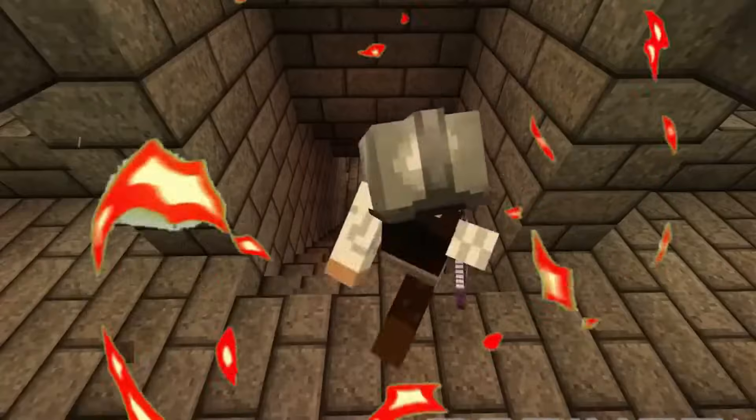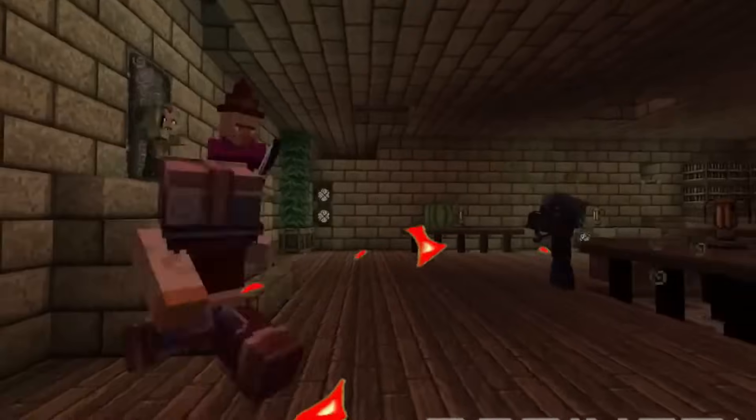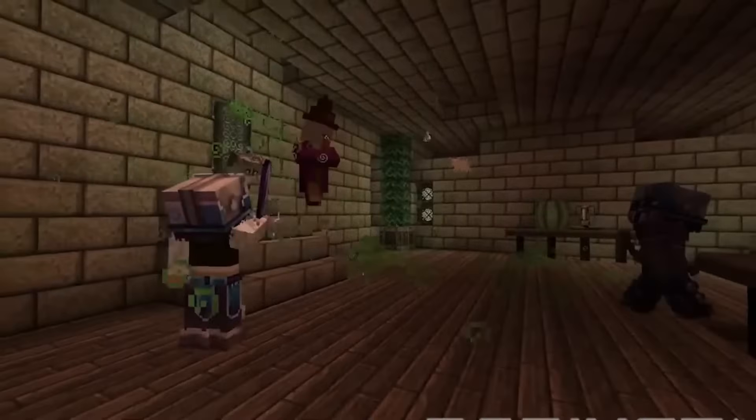Number 3: Hero Brine's Mansion. Taking inspiration from the creepypasta that features Notch's fake brother, Hero Brine's Mansion is a monster-filled adventure complete with bosses, secret rooms, and even Hero Brine himself lurking somewhere within. An impressive mansion build that is best explored with friends.